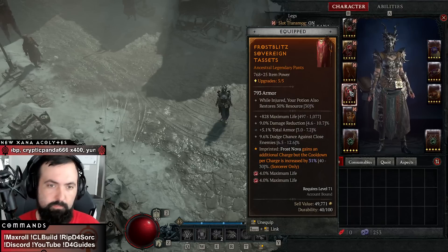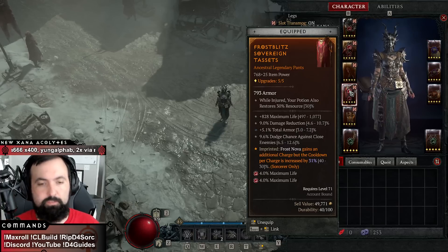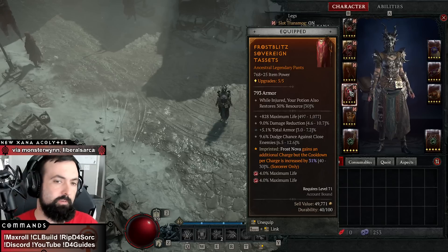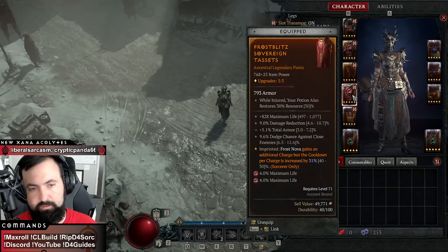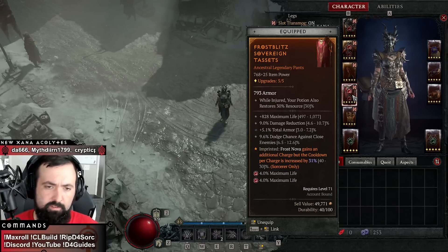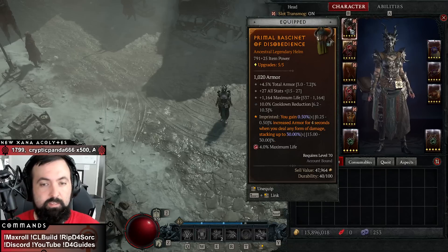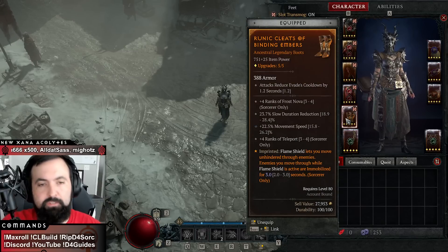Chain lightning is going to be buffed to bounce four additional times, so it's just going to get stronger. For the unbroken tether, this is a codex of power aspect you can access through the season journey in chapter three or four, so even if you haven't found this aspect you can get it in season one pretty easily. The frost nova aspect is non-negotiable — you need two charges of frost nova, it makes everything so much more smooth. I have a near-perfect aspect here and I'm waiting for a perfect pair of pants to show up. When they buff temerity it would also be possible to use it on this build for another barrier, but you'd lose the armor, so probably not recommended.